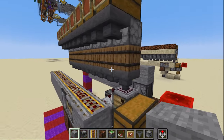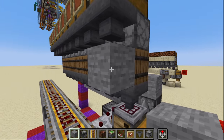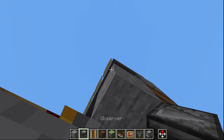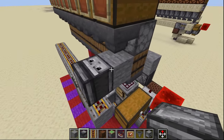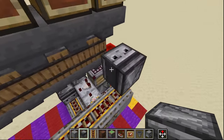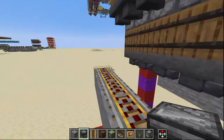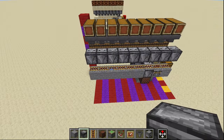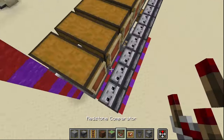Coming back over to the left side we are going to place a temporary block up against this barrel right here, then we're going to place an observer facing up off of the temporary block which we can now remove. Then we're going to go ahead and repeat, placing an observer facing up all the way down to the very end.